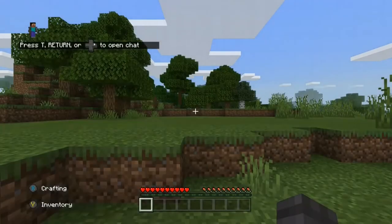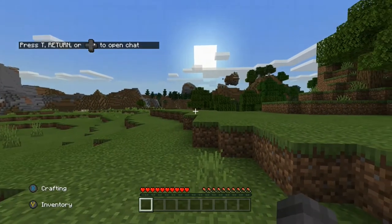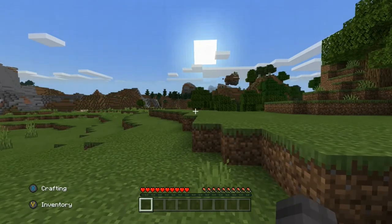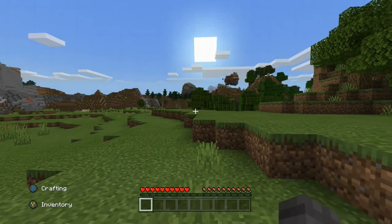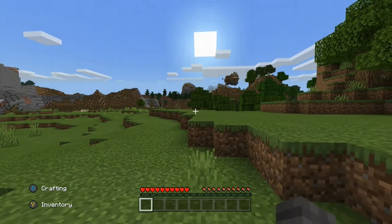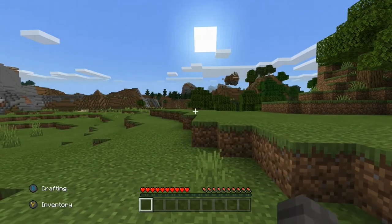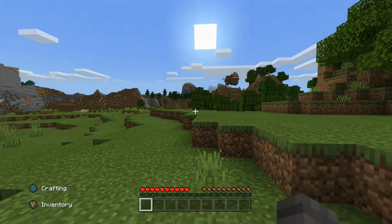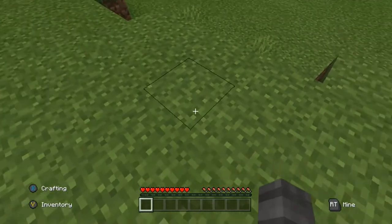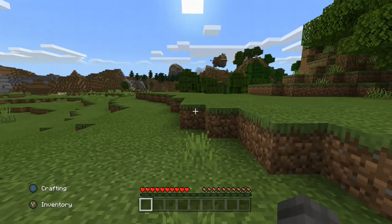The first controls I'm going to show you are how to move. Move the left joystick up to move forward, down to move backward, left to move left, and right to move right. Use your right joystick to turn — the direction you turn it is the direction you'll face. Press A to jump.